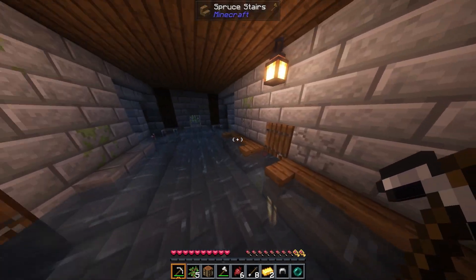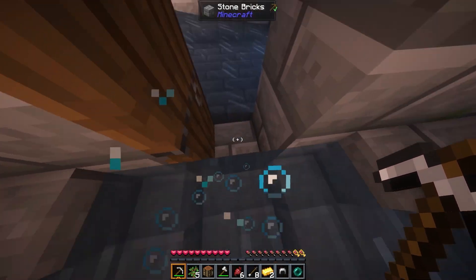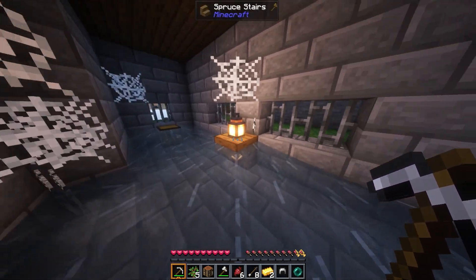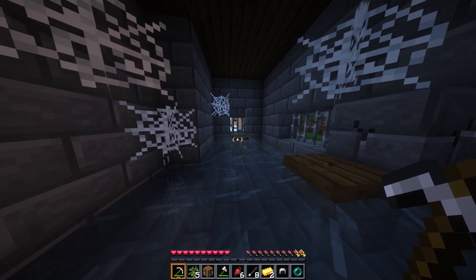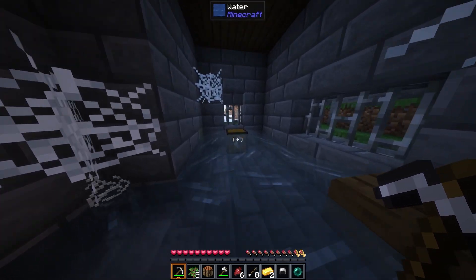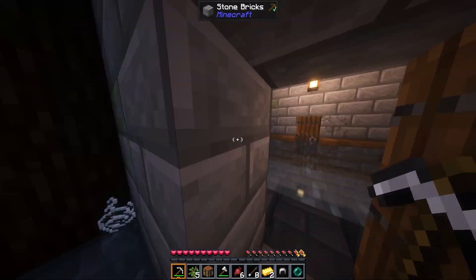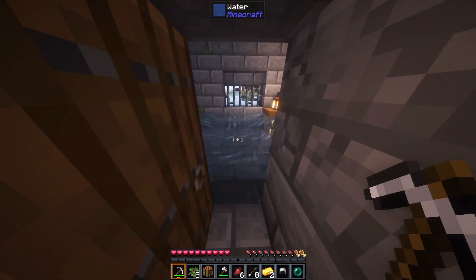Wasn't even like there was a door. Let me through, let me through. Ooh, there's a chest. I also want this lantern. There we go — a leather tunic, some bread, and a couple of books.